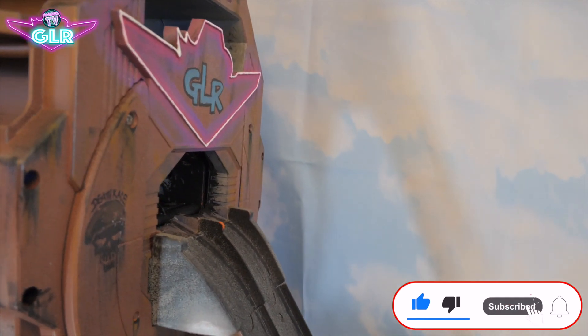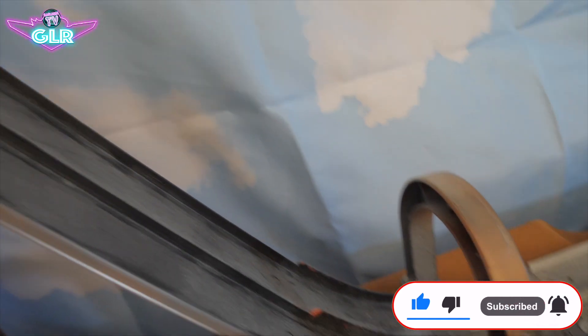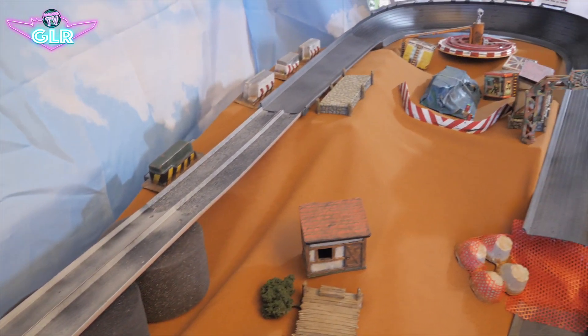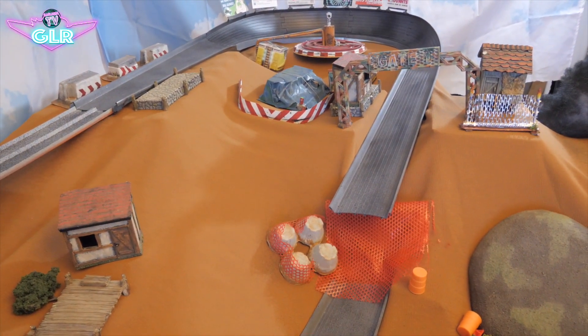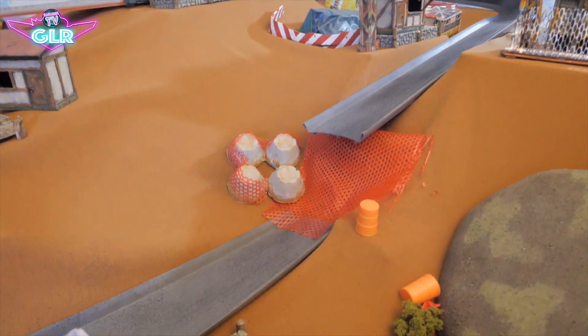They'll start at the top here and down the 45-degree angle slope, which is gonna give them more than enough speed to do the entire race. It's a two-lane track all the way to the first bend, and then it's a free-for-all around the Gaslands TV camera and through gate number one — there are four in total on the track including the finish line.